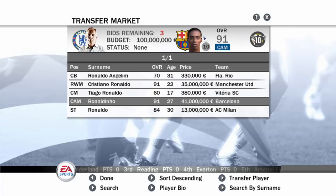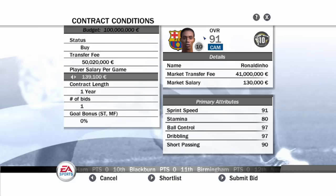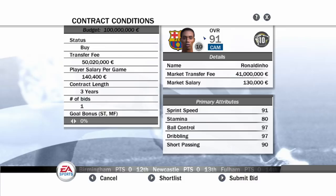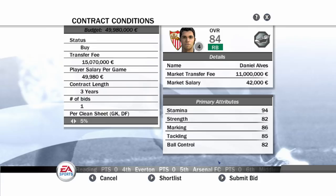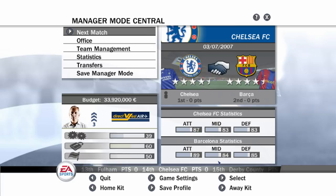Let's go big with our transfers. Why not try and bring Ronaldinho to Chelsea - is that even possible? He's valued at 41 million so let's offer about 50 mil. Let's increase his salary to 140, give him a three-year deal, and a 5% goal bonus. Let's submit bid. We also need a right back - Dani Alves seems like the perfect fit. He plays at Sevilla currently and we might just be able to bring him in. I'm bumping the offer up to 16 mil.